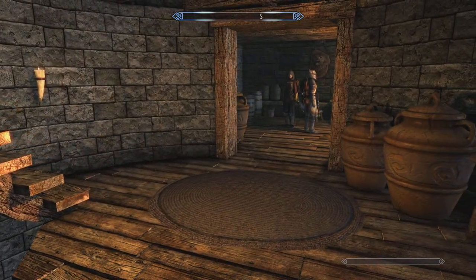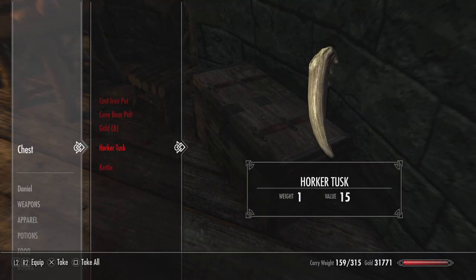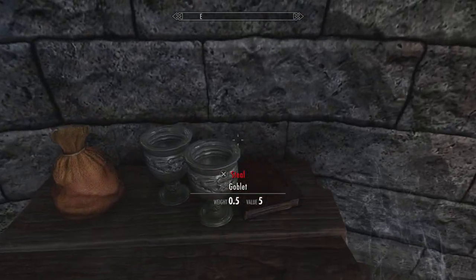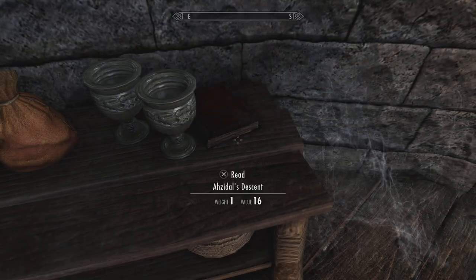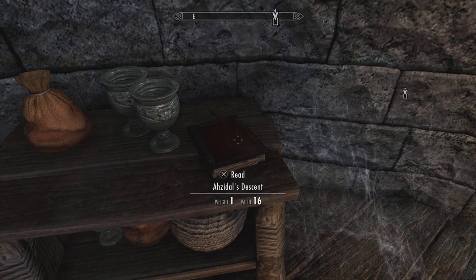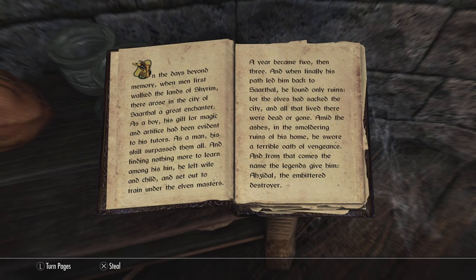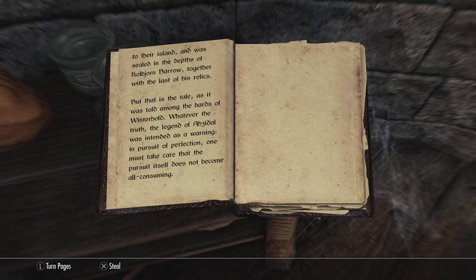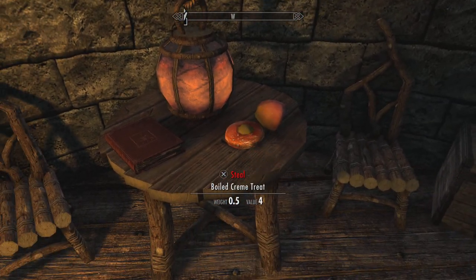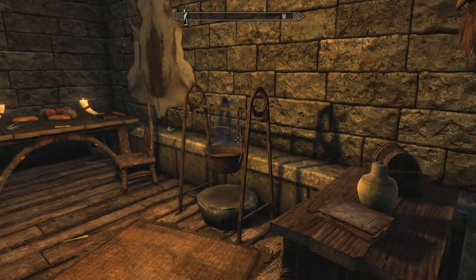Now make sure you loot the upstairs of his house too. See if that's useful — nope. Oh, so there you go guys — I just got a map update, so another quest. You can read this book, Azidal's Descent. I'll be taking that — and that coin purse.